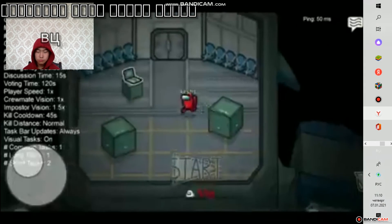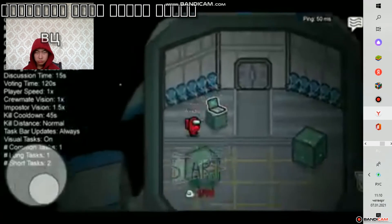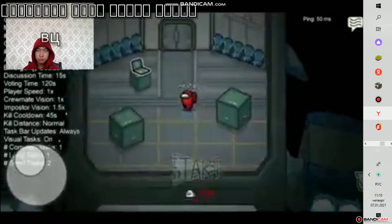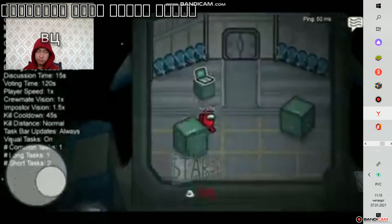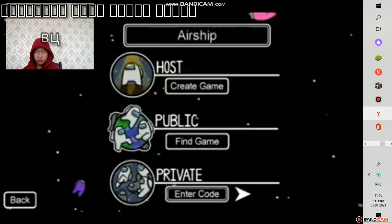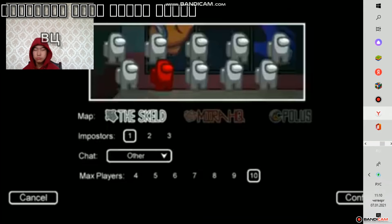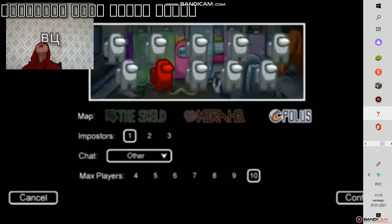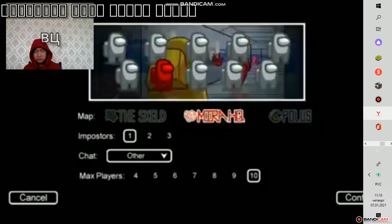Oke kita coba satu hal lagi yang dia bilang — kalau kita jangan pilih map nanti kalau main di online. Kalau kita buat room sendiri itu jangan pilih map ya, coba kita tes apakah bisa. Di sini langsung aja kita buat room — nah di sini cuma ada 3 pilihan map, dan di sini saya nggak bisa nggak pilih map sama sekali. Minimal harus pilih salah satu map dari ketiga map ini.